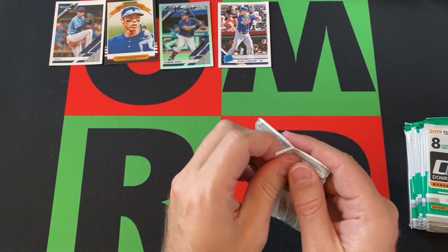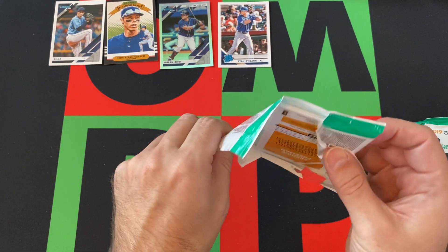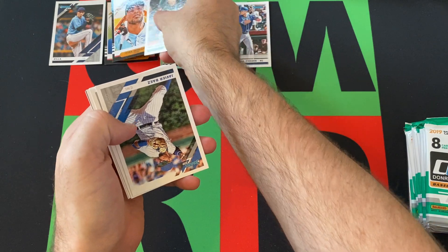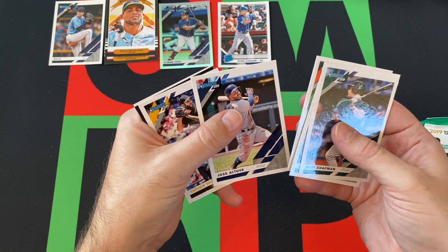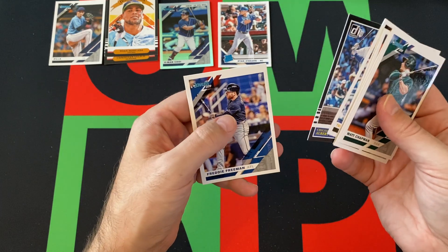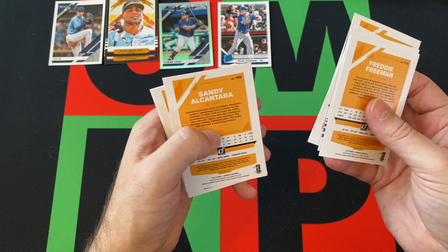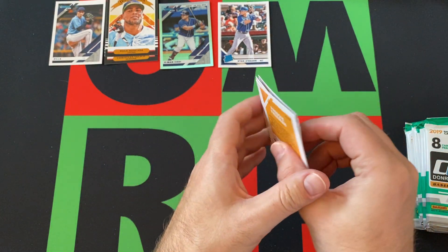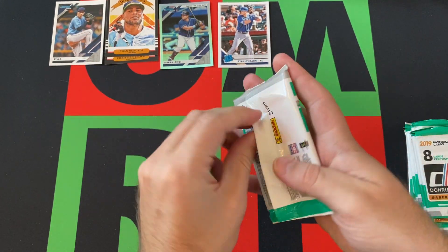People don't love Donruss because they don't have the official licensing and logos and stuff — it is what it is. Max Chapman, then we got Juan Mankata Diamond King, Javier Baez, Sandy Alcantara, Jose Altuve, Trevor Williams, Albert Amora Jr. 85 Design, Freddie Freeman. I don't know if any of these are variations — they all look the same to me. If you know, let me know if I miss them.